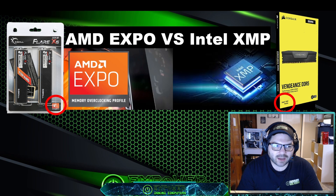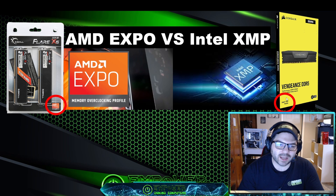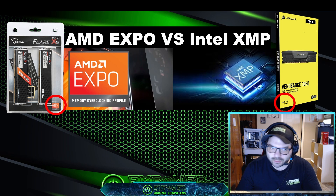You'll see the AMD Expo icon on the packaging, as well as the Intel XMP ready icon on packaging. These will show up on the box, so if you're in a store shopping, that's what you want to look for. If you are shopping online on Amazon, it should be in the product details.